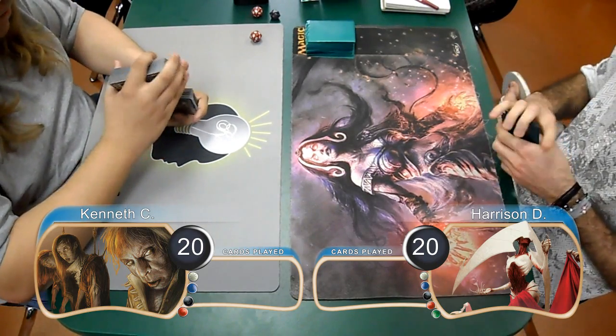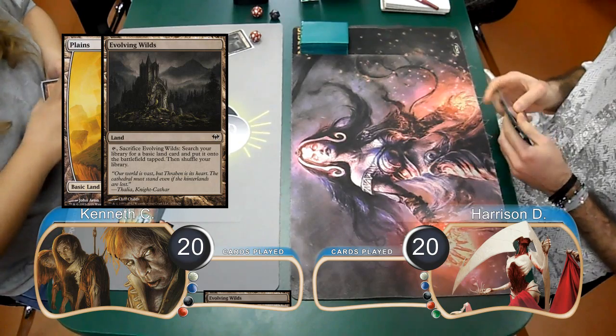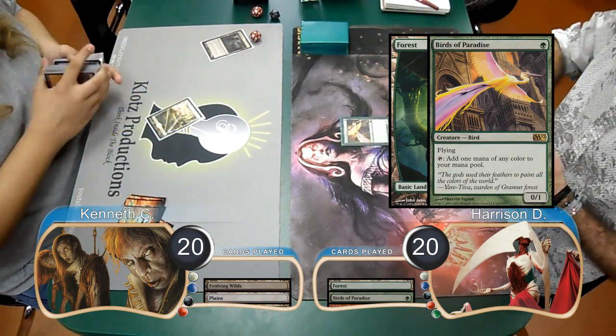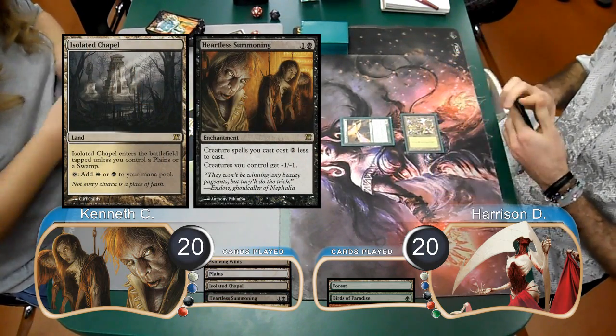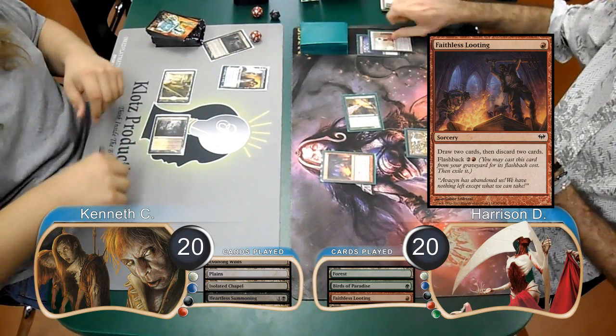Kenneth took a Mulligan down to 6 for this game, and started off by laying down an Evolving Wilds, and then using it to search for a Plains. Harrison then laid down a Forest and cast a Birds of Paradise. Kenneth then put an Isolated Chapel into play and cast a Heartless Summoning.